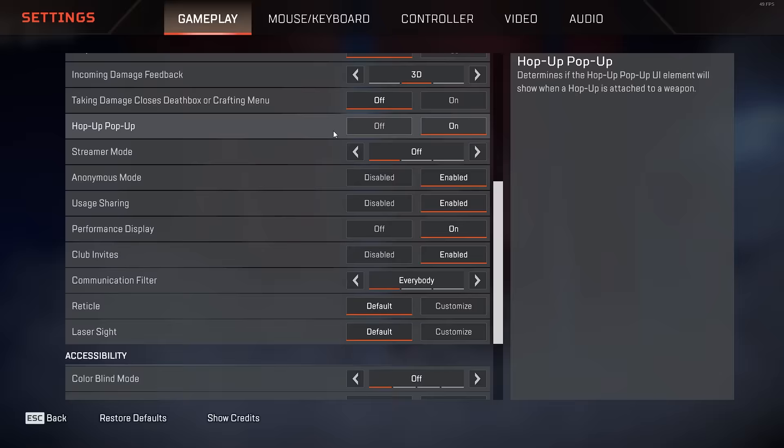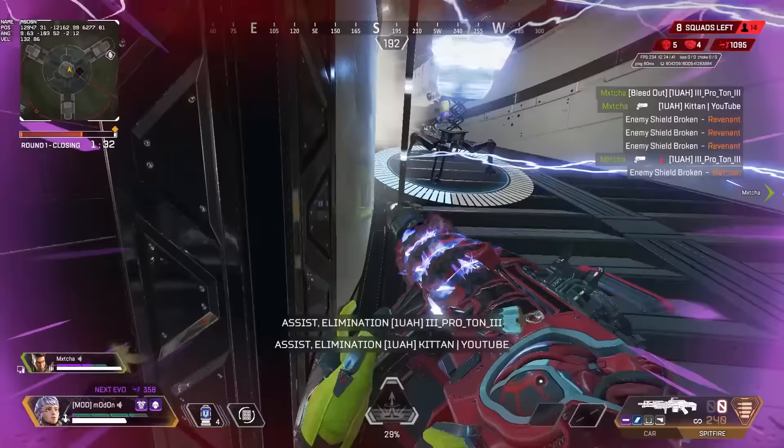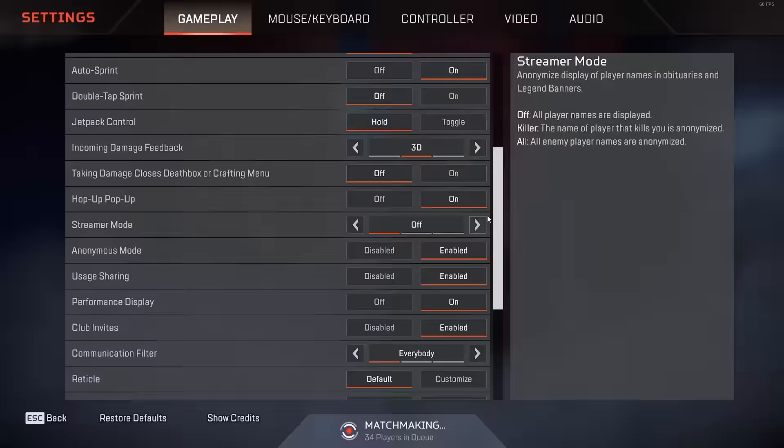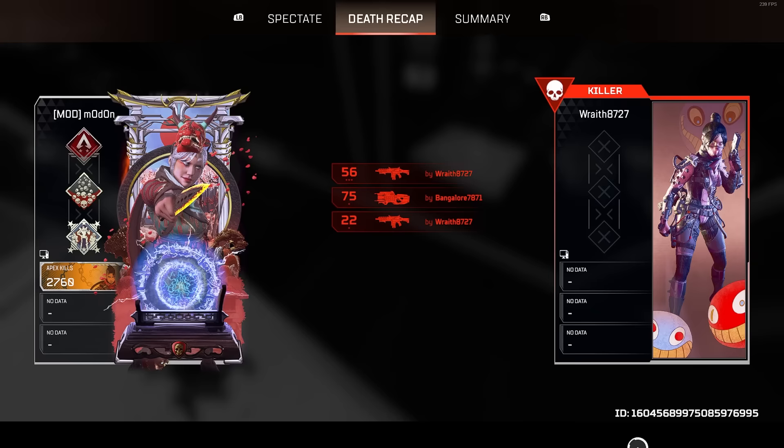The hop up pop up is a very silly name, but it is a setting that determines if the UI element displaying information about your hop up will show if a hop up is attached to your weapon. You could turn this off to save some visual space, but it's a marginal difference. Next up, despite its name, streamer mode may actually serve some use for non-streamers as well. While the main purpose of streamer mode is to give less power to whoever kills you by hiding their name, which is useful if you're getting stream sniped, it does serve some other use for the normal player as well.